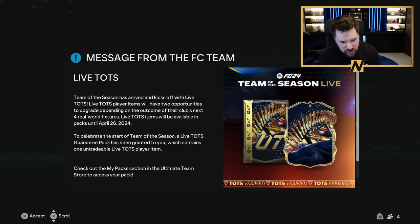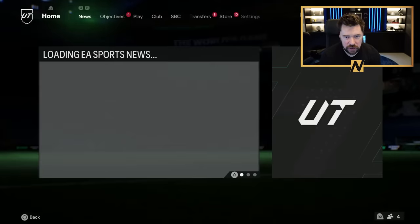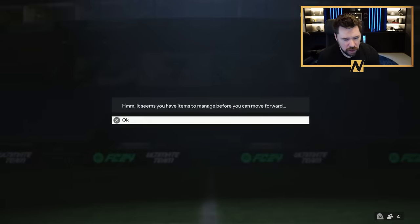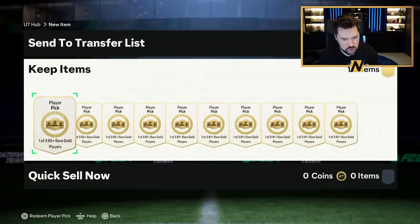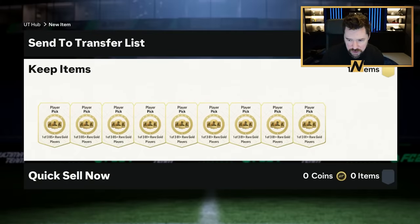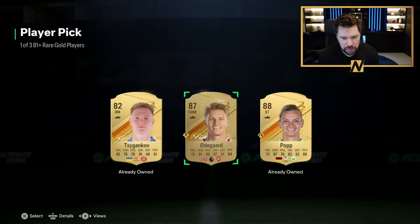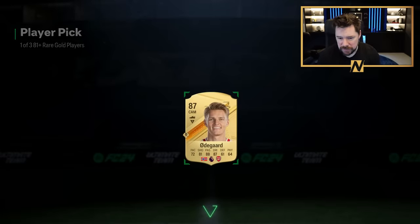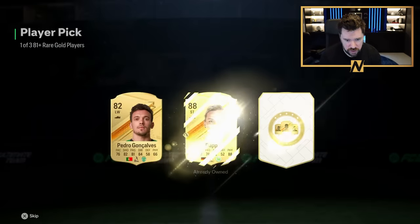Check out the My Packs section in the Ultimate Team store to access your pack. But first, we've got some player picks — save your packs for me, guys. Let's do share plays on those Team of the Season packs. Let's get some player picks open. We'll rip the player picks, rip that Team of the Season pack, then go look at the content and the team. It's probably going to be a longer video today, so settle in.